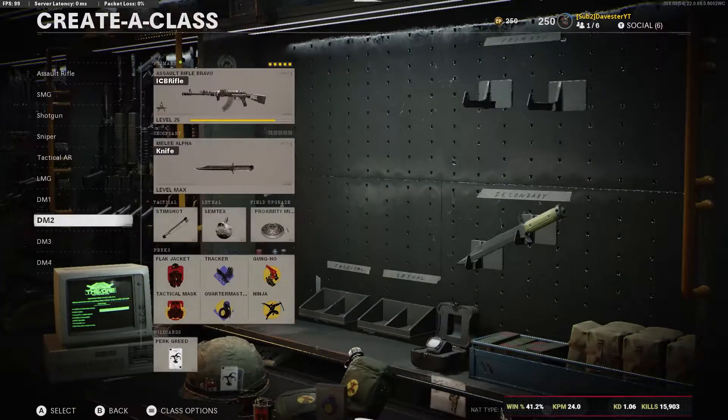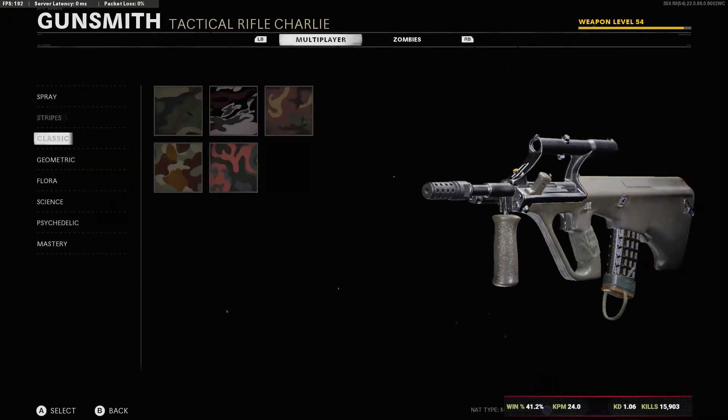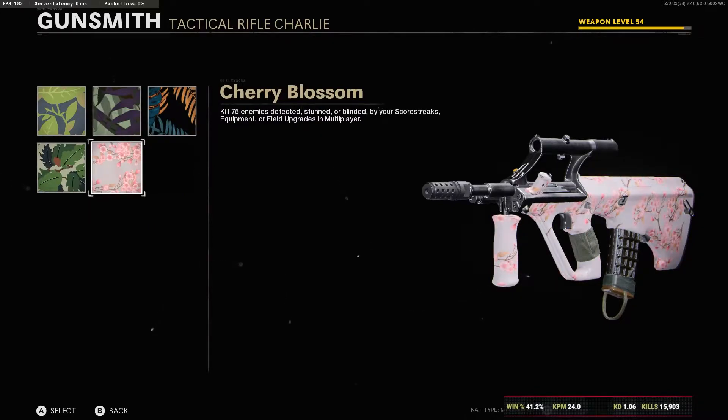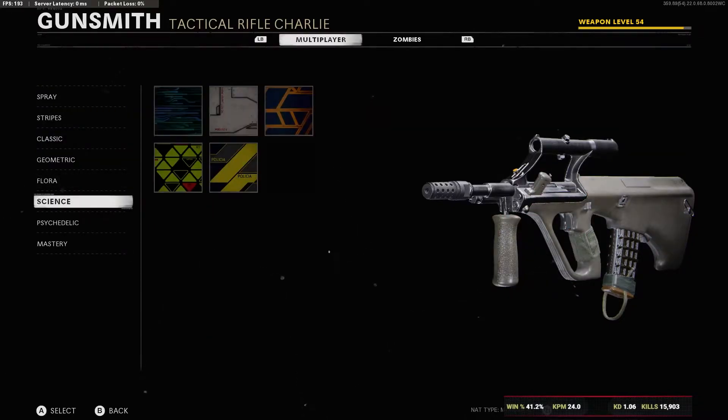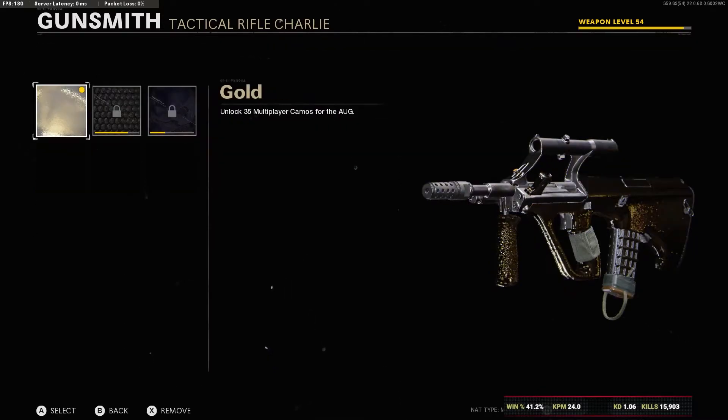Now that we're back in the main menu, the AUG is finished — all the camos are done. 100 headshots, the blood, the long shots, the detected which was a pain, the taken cover, and the double kills. And yeah, that's the gold AUG. If you enjoyed, you already know the drill. If you didn't, please don't dislike.